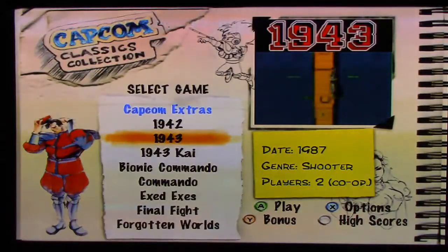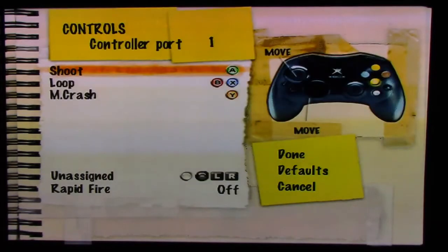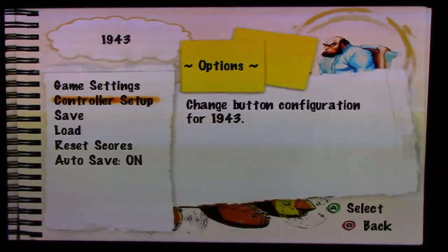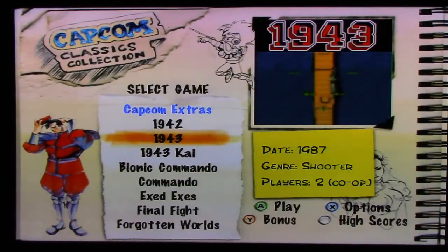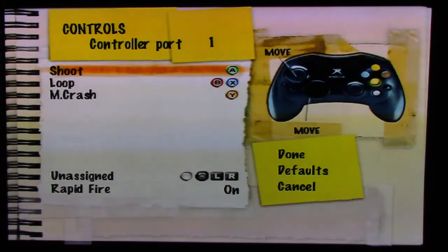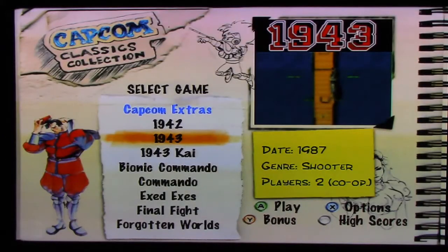Let's go into the settings and adjust some things. First, you can change the sound remix and turn that on. Next, I can go into the controller settings and put on Rapid Fire, which really, really helps in a game like this. Alright, Rapid Fire is on — let's play it again.